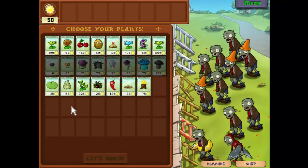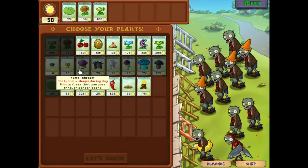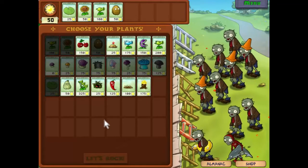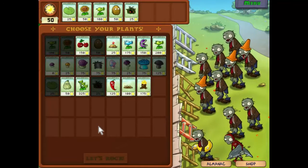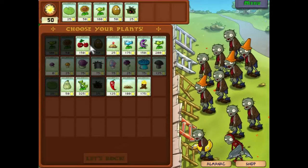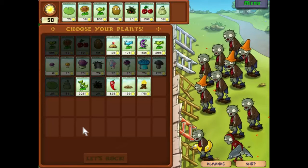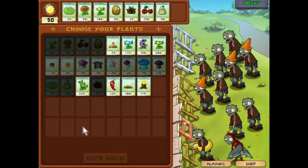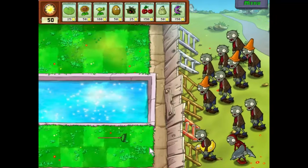This time round we'll use the lily pad, the sunflower, and the pea shooter as our basic troops. We'll defend with the walnut and take the tangle kelp because it's a very useful one-shot item in the pools. We'll take the cherry bomb and squash for defense, and finally let's take chomp — we haven't given him an airing in a while. Let's rock.